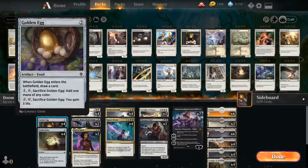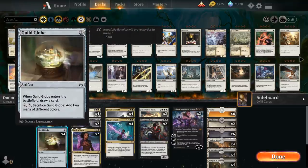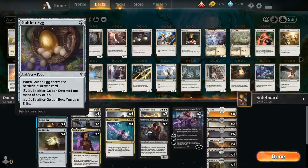We also have the full 4 copies of Golden Egg and Guild Globe - they're both very similar 2-mana artifacts that draw a card when they enter the battlefield and can potentially fix mana. For the most part we want to keep them in play to feed to our Doom Foretold. The Golden Egg we can also sacrifice for 3 life, which can be useful against aggressive decks.